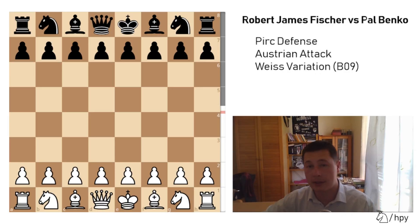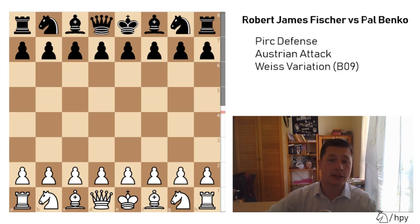I think the Austrian Attack, which Bobby Fischer basically didn't invent but perfected, is the most aggressive and most attacking way for White to play against the Modern defense, the Pirc and the Robatsch.